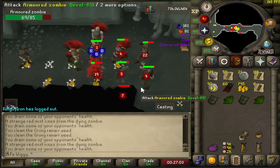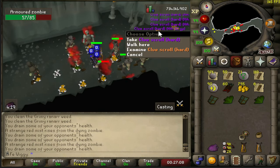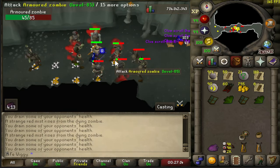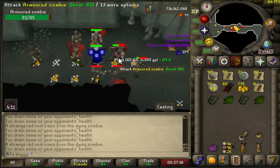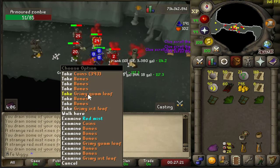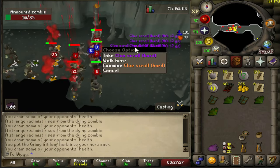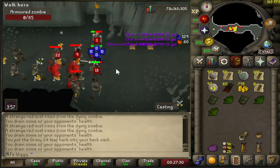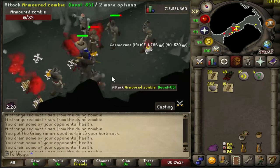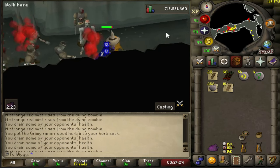New clue update today, which means I can stack up the clues I get from the zombies. Once you get a clue you have to pick it up then drop it again, and it will stay on the ground for 1 hour — before it was 3 minutes, I think. So this is gonna help me a lot. I'm gonna stack up maybe between 5 and 10 clues at a time.